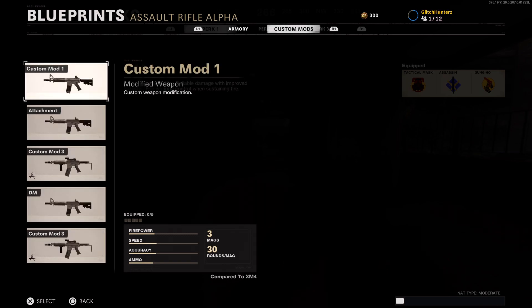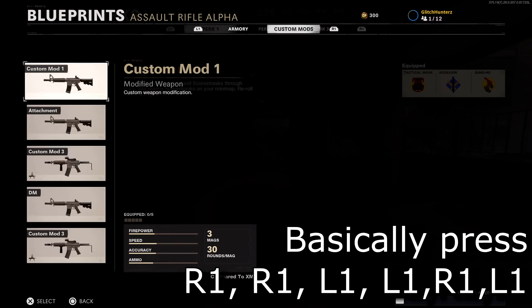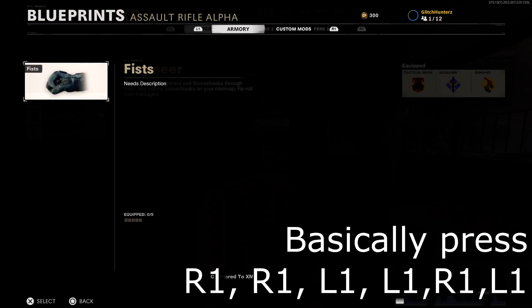Now what you want to do is go into the first gun, then press your tab and tab again so you go to perk 2 in the background, then go back to armory and you will see that you have fists.